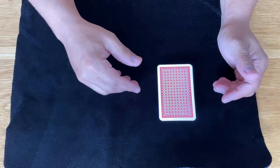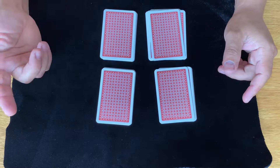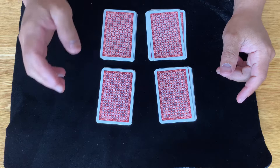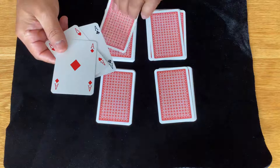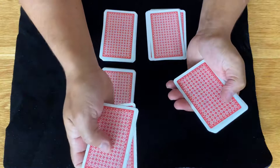Then I would ask someone to help me out. I'd say, 'Can you just cut this in two?' The person cuts it, and you say, 'Can you cut me another two?' — and you've got four piles. What you have to remember is which pile has the four aces. I always leave the four aces on the bottom pile, the last one I'm going to work from.